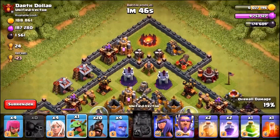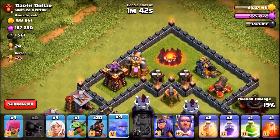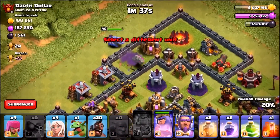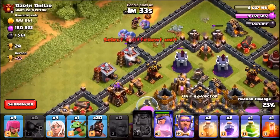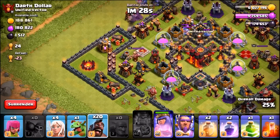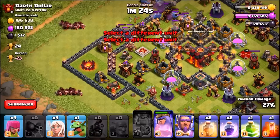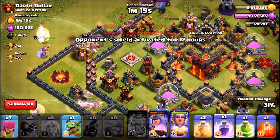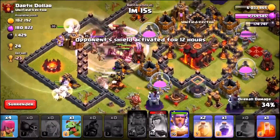Now that we have a funnel at the bottom, we also want a funnel at the top by taking out the archer tower. We're using the archer queen with bowlers going in just behind to clear the buildings. Then we come in with two sets of 10 hog riders, dropping two healers behind each group, the grand warden in the middle, and a rage spell, plus a jump spell for the archer queen.